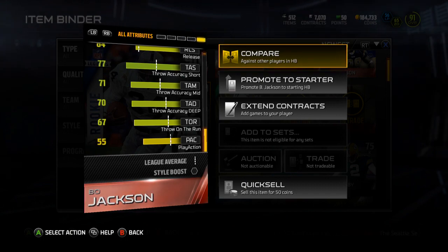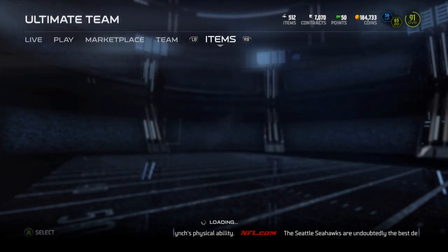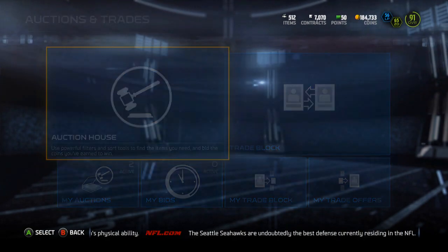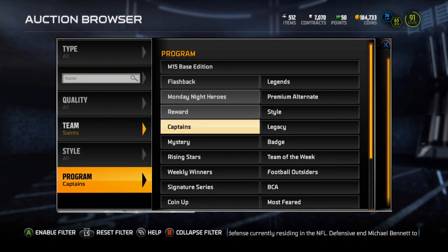Look at his throwing stats — 70 throw deep. But let me throw up the comparison of him against the 99 Bo Jackson, just to give you guys a little bit of an idea of what you're working with here. I'm definitely going to use this on my farm account.